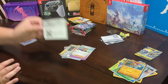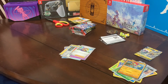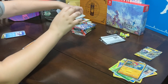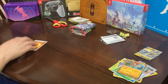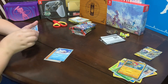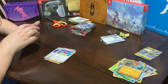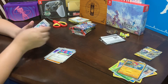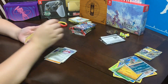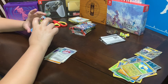Here is the card. We have a Basic Energy, a Magikarp, a Magnemite, an Energy Switch, a Crocodile, a Flamigo, a Frigibax, a Foil Mabosstif, a Foil Mareep, and this sick looking Slowbro.